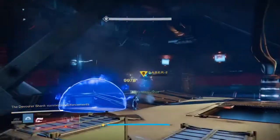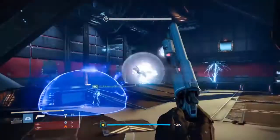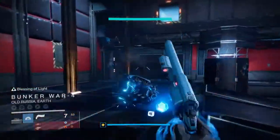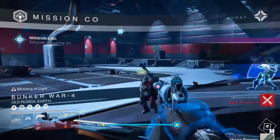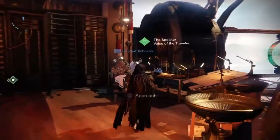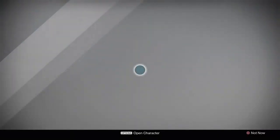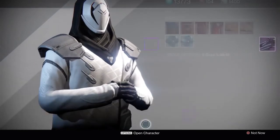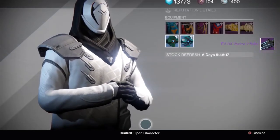Step eight is Lighting the Night — complete the weekly Nightfall strike with a linked friend. This is where it gets really challenging. The reward after step eight, the final step, was the EV-34 Vector Infinite Sparrow, which is literally one of my favorite sparrows. It's so cool — I love how it lights up at night time. It's just awesome.